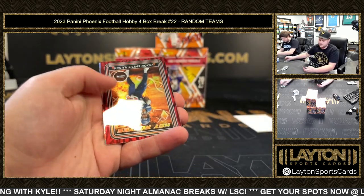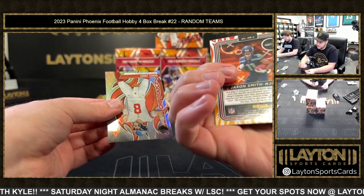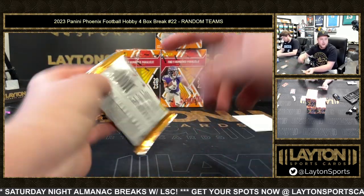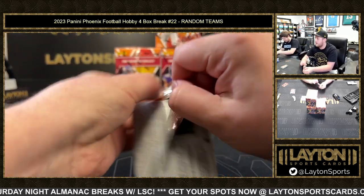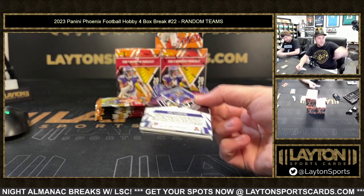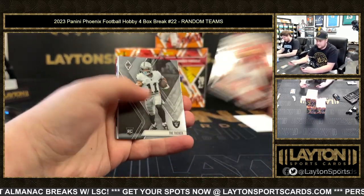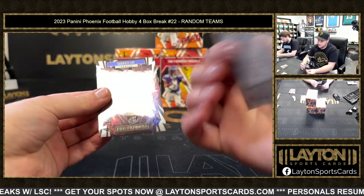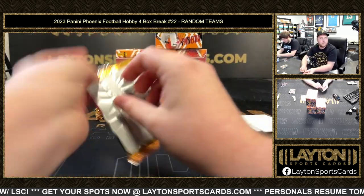Silver Dak Prescott, that is Jackson Smith-Njigba to 199, and Daniel Jones. Strive didn't read the fine print that he automatically agrees with me by buying a spot — not Phoenix, so haha, got him. Devon Witherspoon rookie to 35, and Zay Flowers rookie.